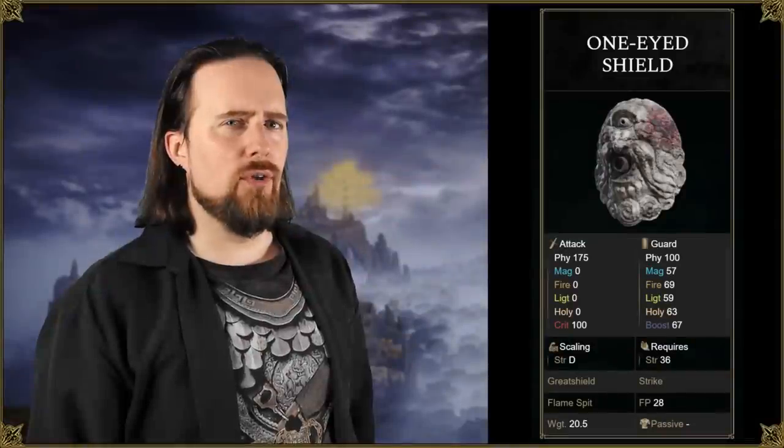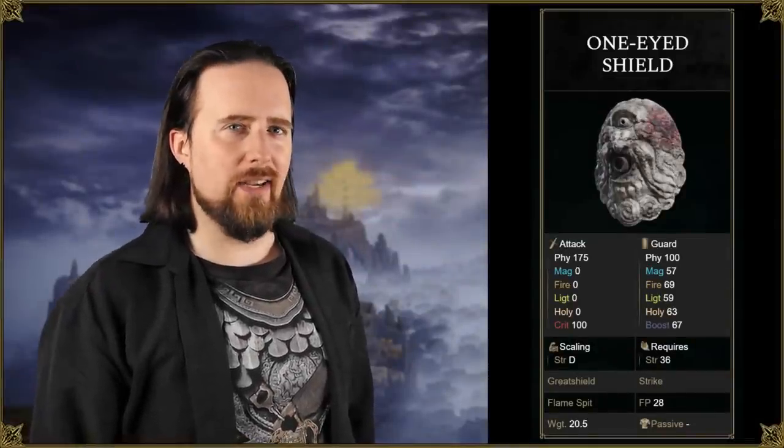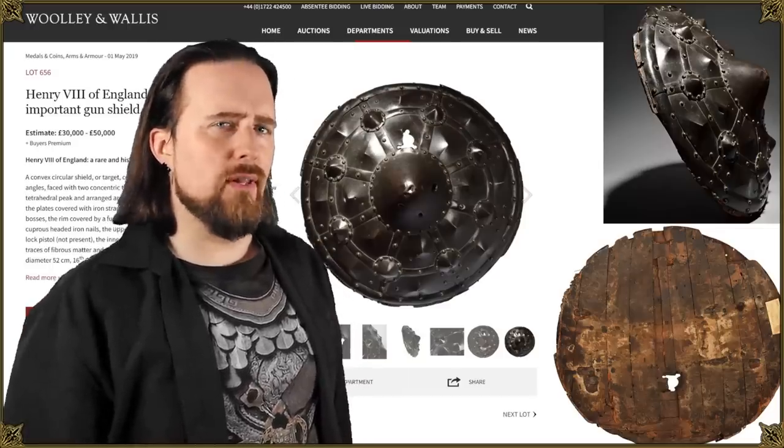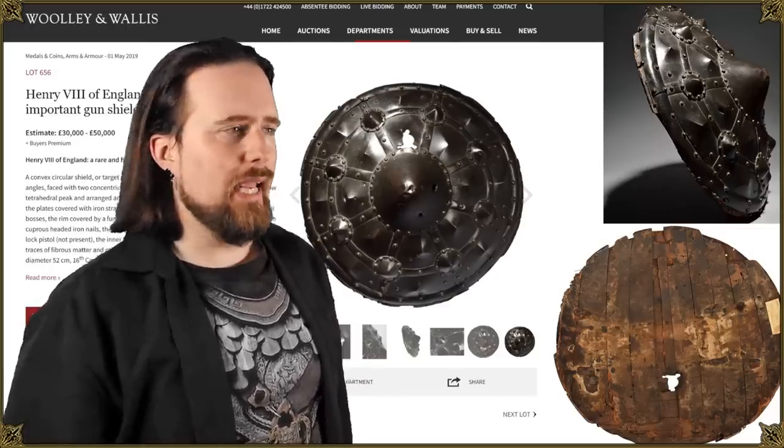The design was a little bit more down-to-earth than the one-eyed shield from Elden Ring, but gun shields existed in history. These were a bit of a short-lived fad in the early to mid-16th century — the last known gun shield was made in 1560–70. There are 46 or 47 examples preserved. This here is one of 35 made for the bodyguard of King Henry VIII.